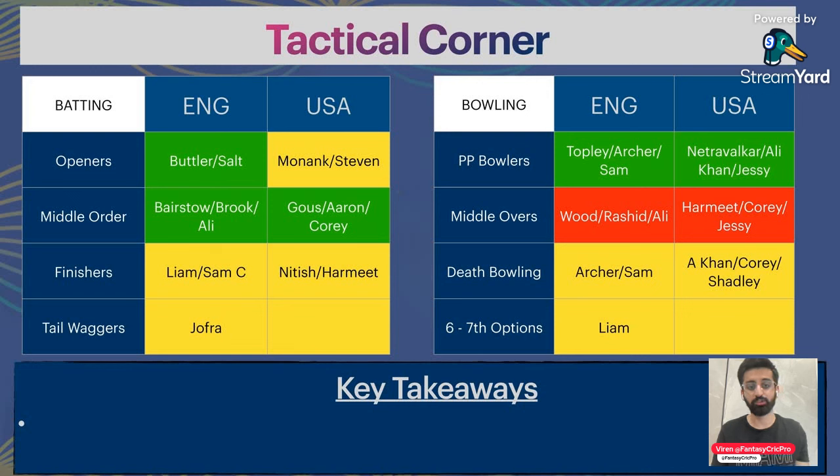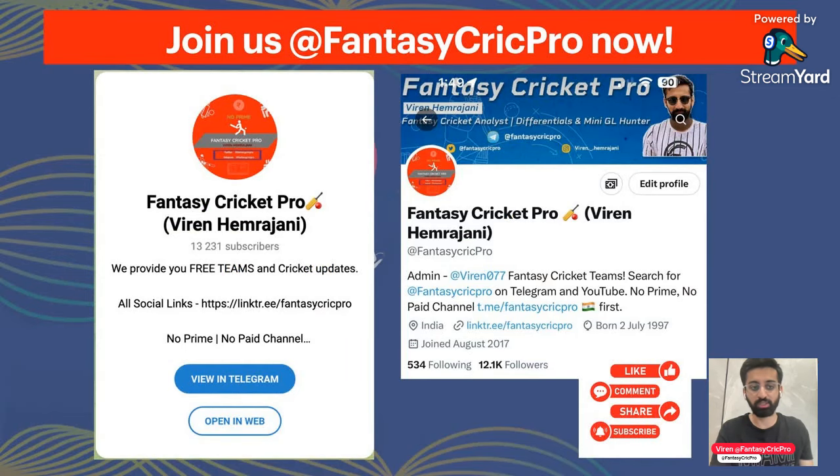Let's talk about the tactical corner. Middle overs are a concern for both teams, while England's opening batting is a strength. The last game was a bit cold but overall it's a good thing. You have to see what changes in your rotation. Remember to join us at Fantasy Crick Pro on Twitter and Telegram for the final teams and updates. Like, comment, share, and hit the bell icon so that the next video notifications come through.